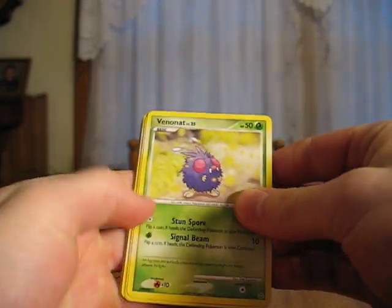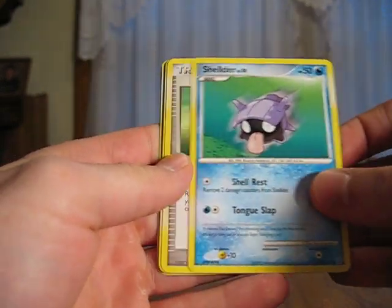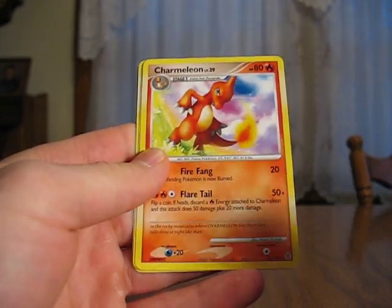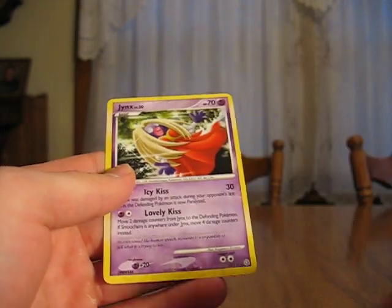Let's get a Charizard in this one. Wish me luck, guys. Venonat, Patata, Shuppet, Shellder, Potion, Unknown O, Charmeleon, Professor Oak's Visit, Ivysaur Reverse, Ivysaur and a Venusaur, Jynx. Still no Holos.